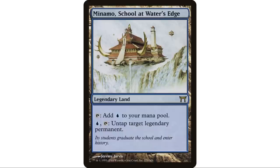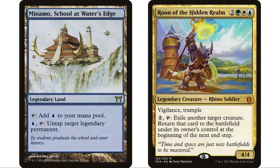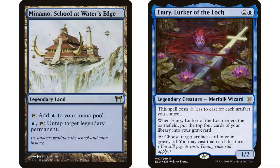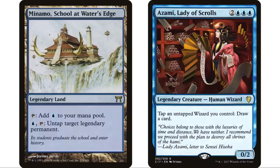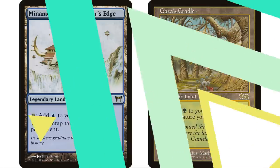Minamo, School at Water's Edge is a legendary land. Tap to add blue mana — no downside, doesn't come into play tapped, no paying life. Pay blue and tap to untap target legendary permanent — a fantastic and very usable ability in Commander. If your commander has a tap ability and is blue, this should go in your deck. There are a ton of blue commanders with tap abilities. You can also untap non-commander legendaries, like Gaea's Cradle in a Simic deck — tap it for mana, pay one blue, untap it, tap again. I'm surprised I don't see it more.